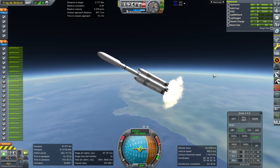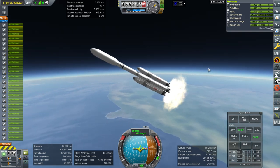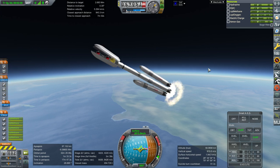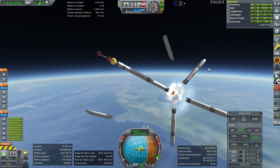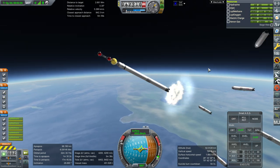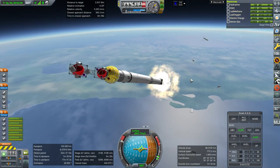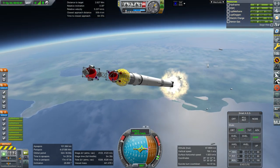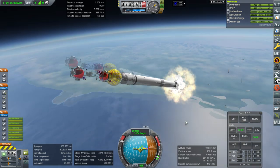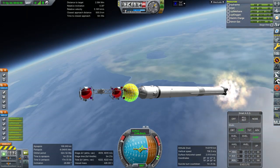Throttling down and ignition. Booster separation. I didn't mean the fairings to go at the same time, but that's all right — it's a little bit low for the fairings to go. Staging. You can see the assembly here.